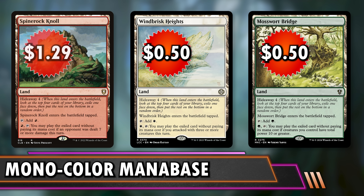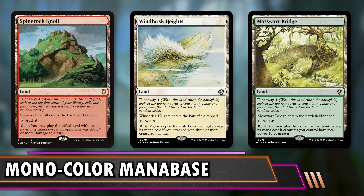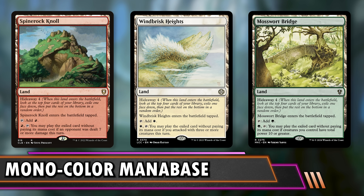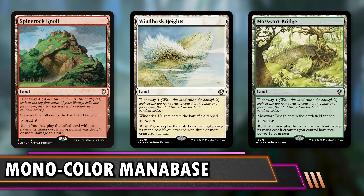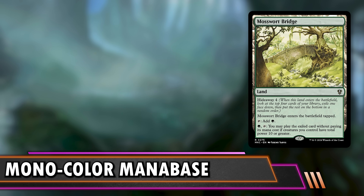The first cards we want to talk about are hideaway lands — specifically the Naya ones: Mosswort Bridge at $0.50, Winbrisk Heights at $0.50, and Spinerock Knoll at $1.29. These conditions are easily met in monocolor and you can get those effects for very cheap. With monocolor, too many tapped lands isn't even an issue — you can't really get more than six of them. They provide card advantage and cheat mana costs and timing restrictions. Spinerock Knoll is especially great since someone else can deal seven damage to trigger it for you.